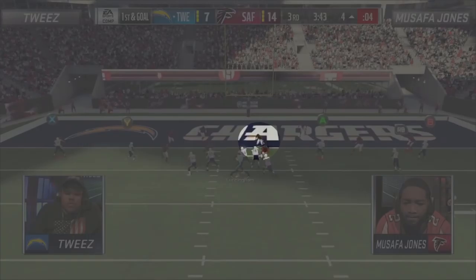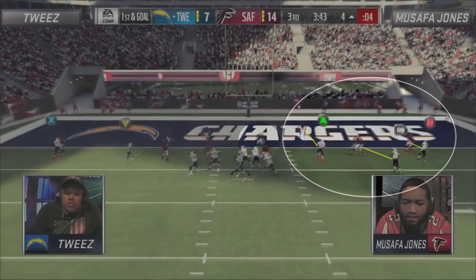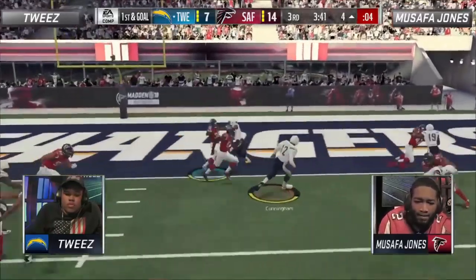The problem is that his defender, the right side middle linebacker, was the last line of defense on the right edge, as Derrick Henry motioning out of the backfield gave Tweez a 3-on-3 blocking scenario on the right side of the field. Tweez realizes he has the numbers advantage on the edge, instantly spins out of his dropback, and ends up walking into the end zone untouched.